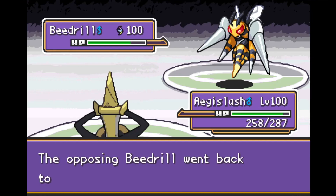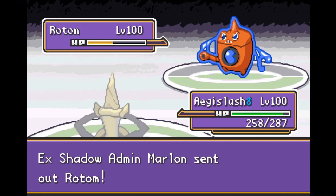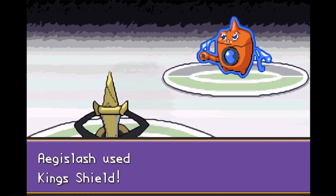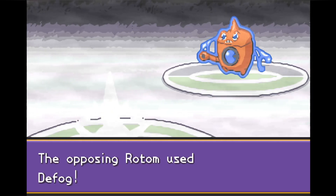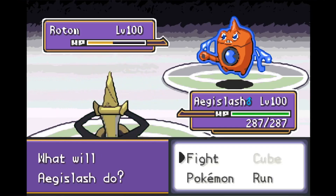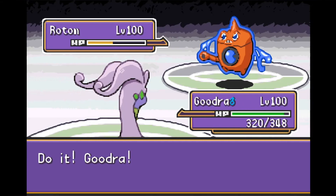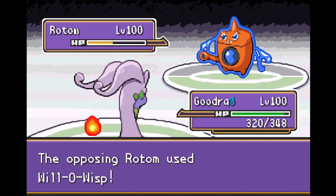We switch Aegislash into the U-Turn and tank it like it's nothing. Aegislash is a great matchup versus Beedrill, but he U-Turns out back into Rotom Wash. We go for King Shield — not because Rotom has any physical contact move, he's a special attacker, but really just to scout. He goes for Defog though, which ends up being a misplay — we waste a turn, our evasiveness drops, and now he'll hit his Hydro Pumps and Will-O-Wisps better. Will-O-Wisp is something we definitely don't want Aegislash getting hit by, so we switch to Goodra, our only special attacker.